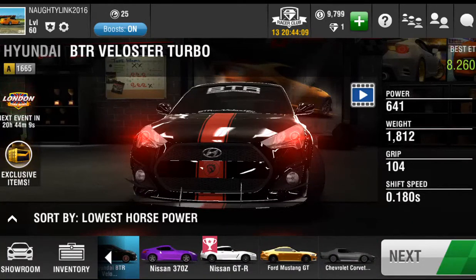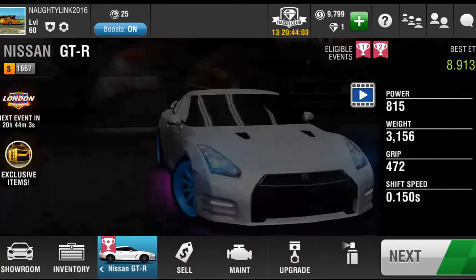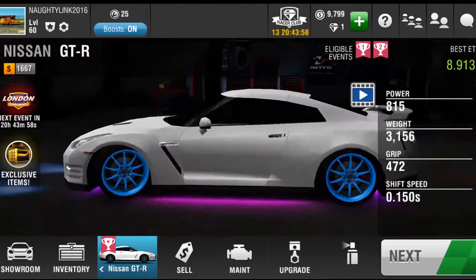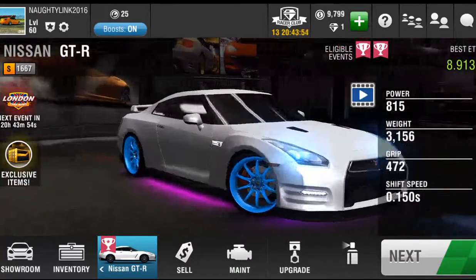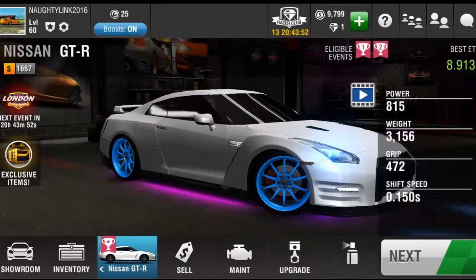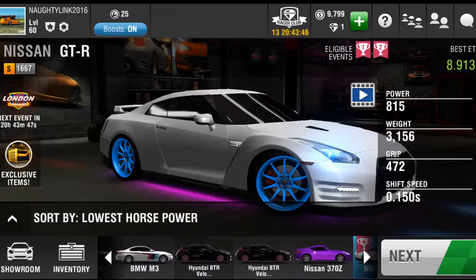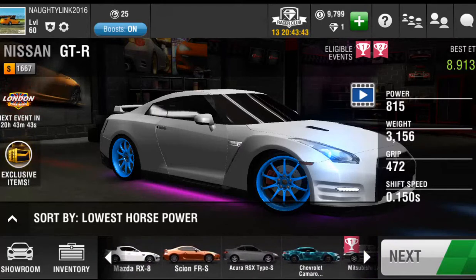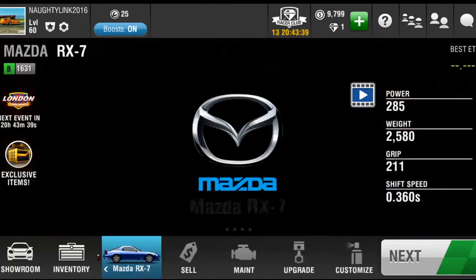I'll choose that car, but I'm thinking my GTR — it's not maxed yet, but it's got the matte white, the 75,000 rims, crepe purple glow, and blue headlights, just because I went with the blue and white look.